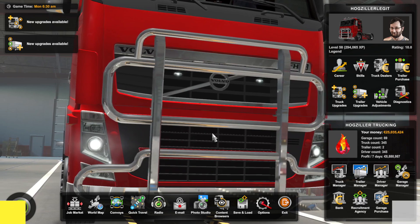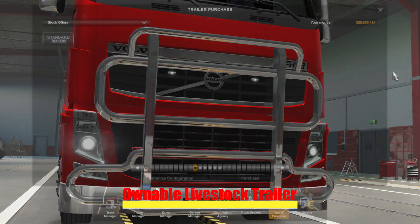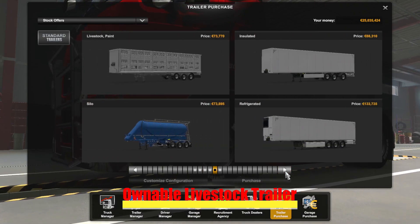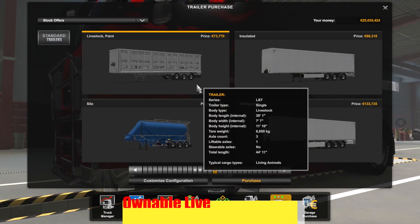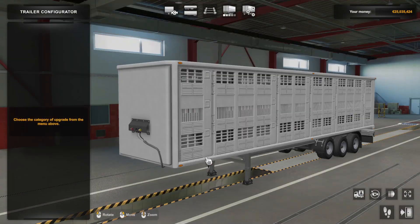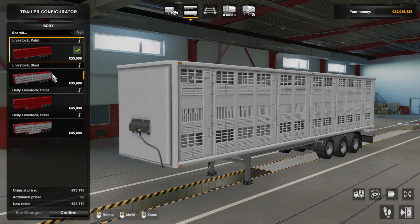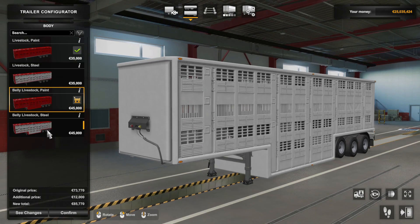The third item is Ownable Livestock Trailers. The Ownable Livestock Trailer is used to haul livestock, similar to American Truck Simulator. So once again, it is a greatly appreciated value-added benefit to the game.